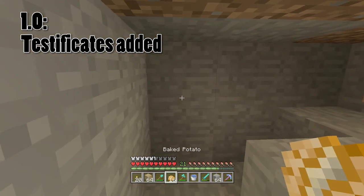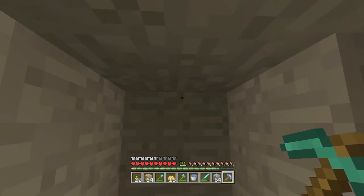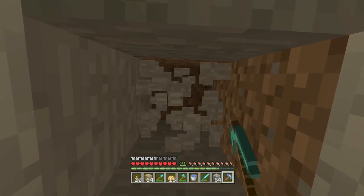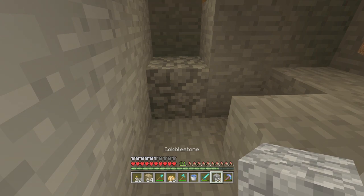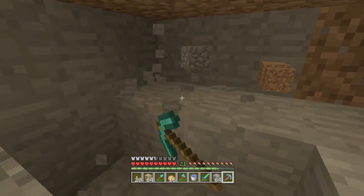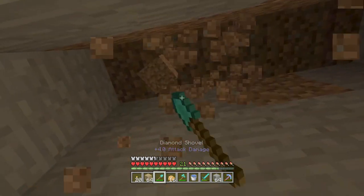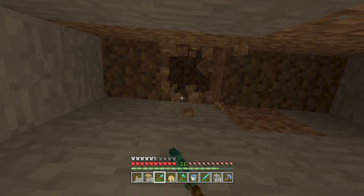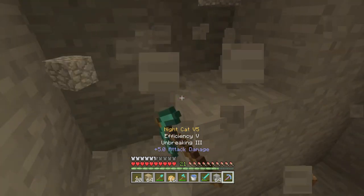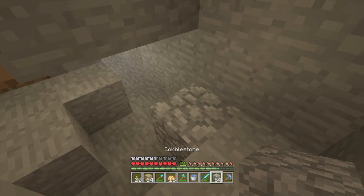A little bit later, when they first added testificates — testificates is actually the correct name for villagers for a very short amount of time — testificates were added to the village and you could just kind of look at them; they didn't do anything, they were just a mob that were created. They look a bit more like what you expect from a villager today. They scrapped the pigmen, and added something equally amusing — basically a human mob. For the first time there was a true other mob that looked like a human. It even had a testificate name tag. However, it was very quickly removed in 1.1 — they decided to remove the testificate name tag.